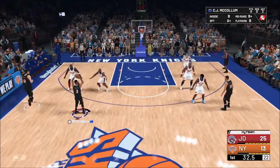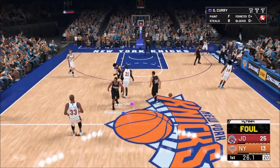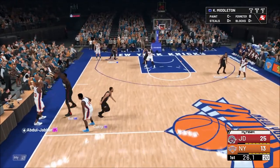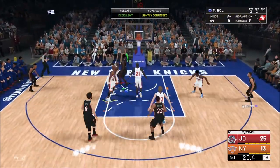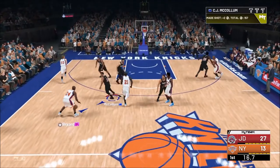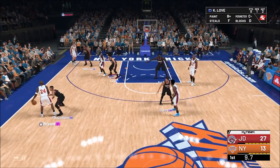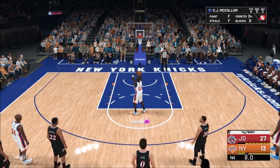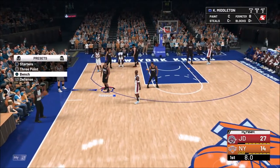You can absolutely torch the CPU — they honestly don't stand a chance. There's so much potential with this strategy; you could drop 150 points easily if you had someone on fire for the majority of it. With the Diamond Steph on takeover, you could easily drop over 100 points with a single card without a doubt. I'm going to let the rest of this game roll out so you can see exactly how I play on offense and on defense.